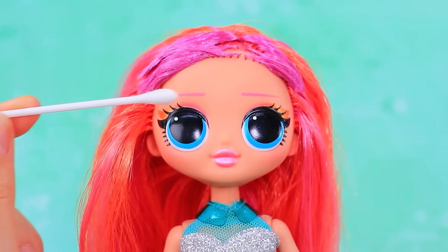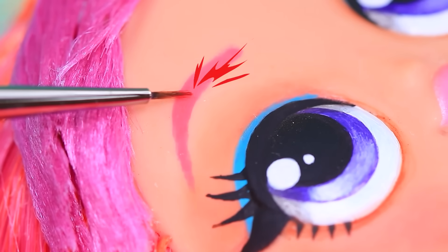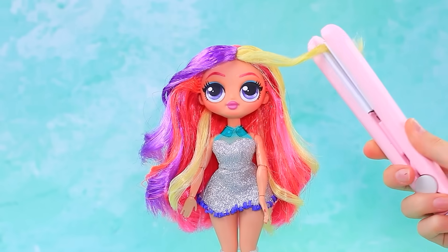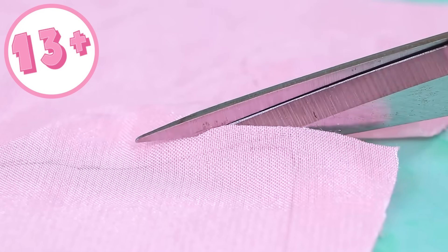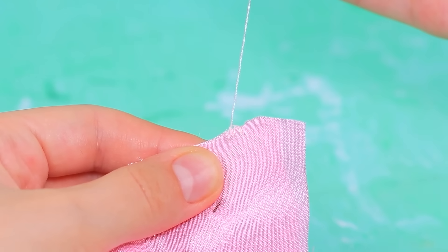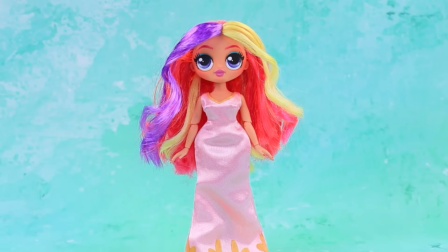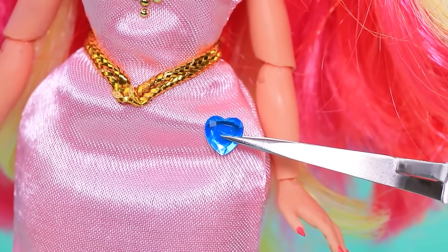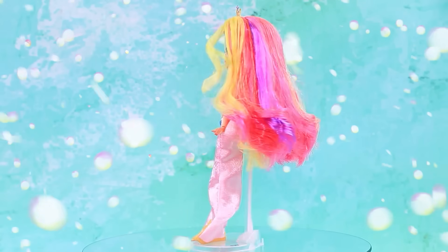Let's transform our doll. Repaint her eyes. Pink eyebrows. Change her hairstyle. Let's curl the strands with an iron. Outline the template. There is hand painting on the hem. Try this on. Wow. Let's decorate the top. A heart. And a crown. Cadence looks stunning.